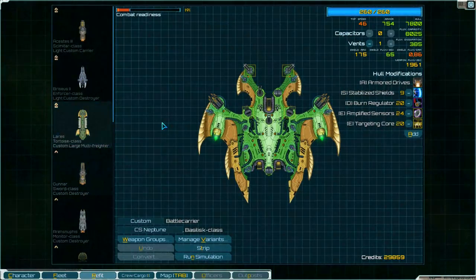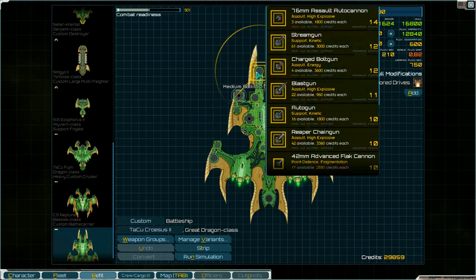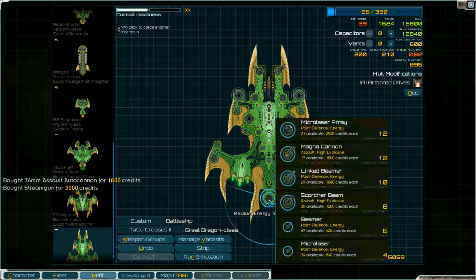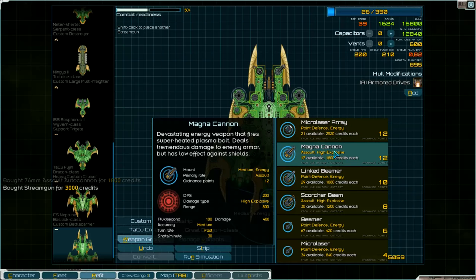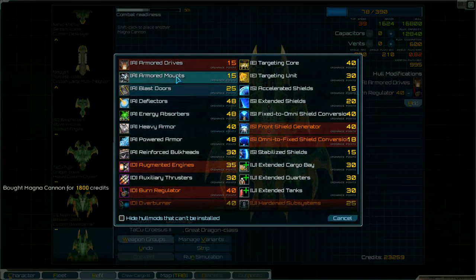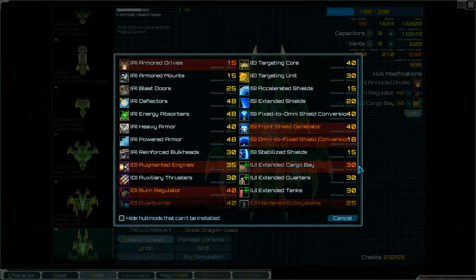Refit the ship over there. And then we get some weapons. Assault high explosive - and this one - and the backup laser. I take this one. And then we need the hull modification - we take the burn regulator. And that's all I think on the left side, or the other side. Buy this one, I think.